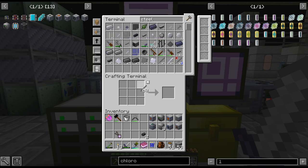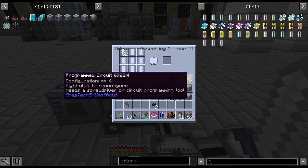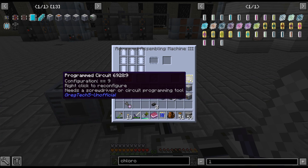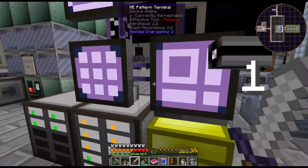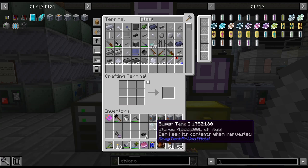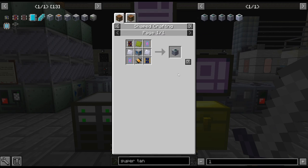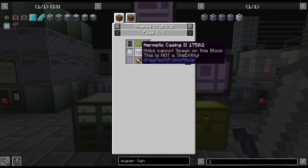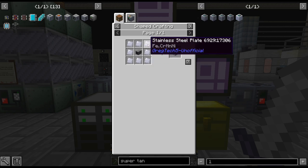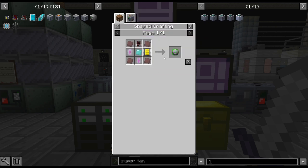Unfortunately, we do not have ender tanks yet. They are just a little bit too complicated at this point to craft up — I mean, I could — I just don't feel like spending a ton of time on it right this second. So what I'm going to do is just go throw it in a super tank. I haven't actually... Could maybe even do a bigger one. Vibrant, stainless, MV — it's usually this. The fuel generators are a pain, although we could probably do that.